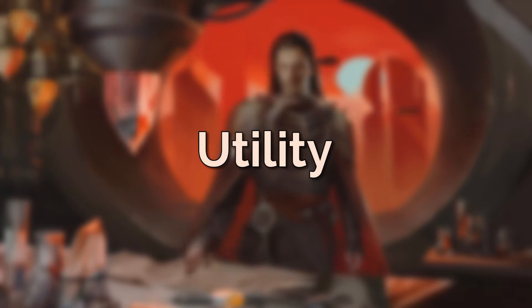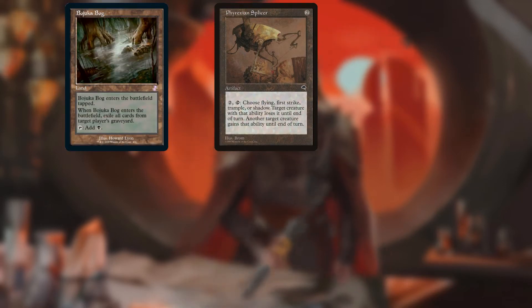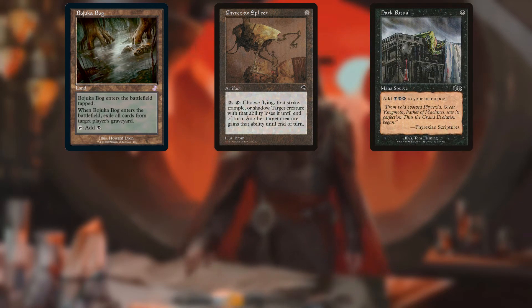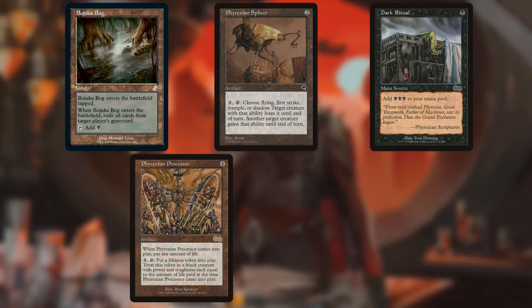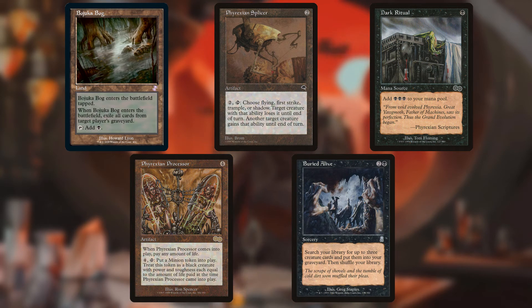For utility we have Bojuka Bog for dealing with graveyards, Phyrexian Splicer to steal abilities from other creatures and improve our own, Dark Ritual for fast mana allowing a turn 2 Yawgmoth, and Phyrexian Processor to generate big creature tokens — a risky card since life must be paid upfront, but very rewarding if it sticks. And lastly we have one tutor in the deck: Buried Alive, perfect for putting all our major combo pieces into the graveyard.